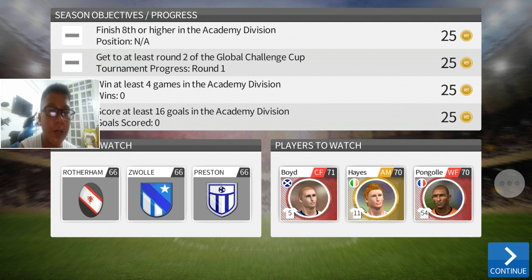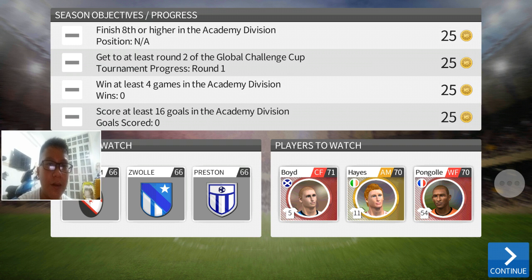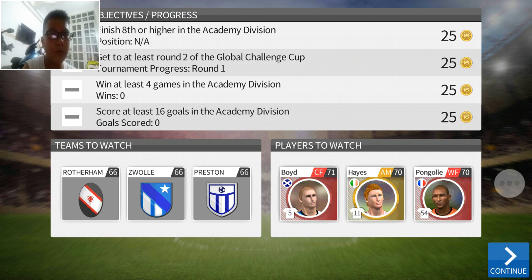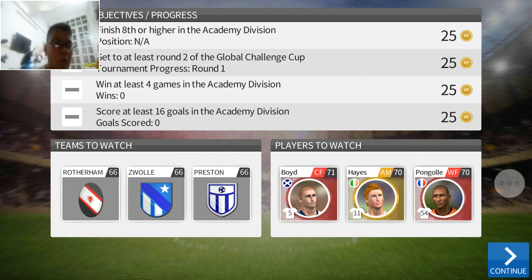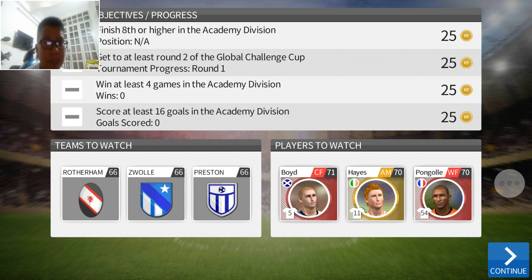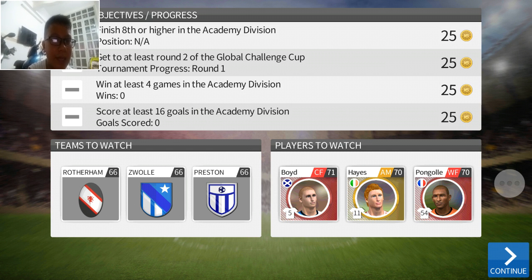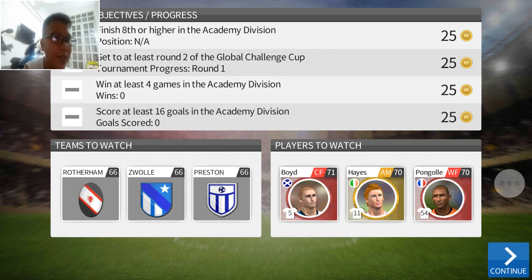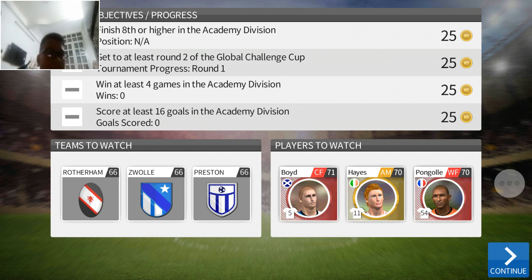Finish 8th or higher in the Academy First Division, get at least round two of the Global Challenge Cup, win at least four games, and score at least 16 goals. Each one we have 25 coins. Waterhands 66, Sewer Lair 66 custom, 66. Players to watch — board 71 CF, highest AM, Attack Mid Builder 70, and Phone Girl 70. Let's continue.